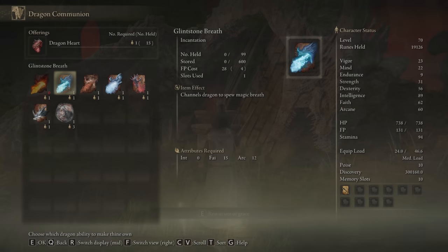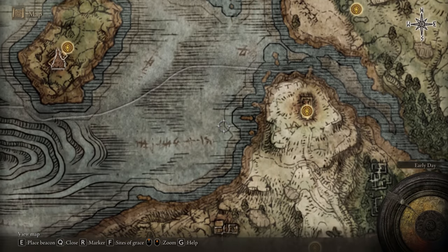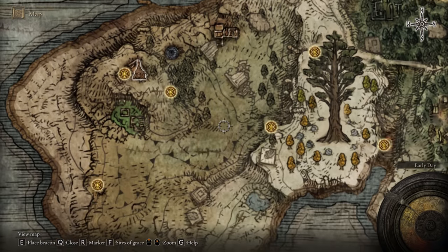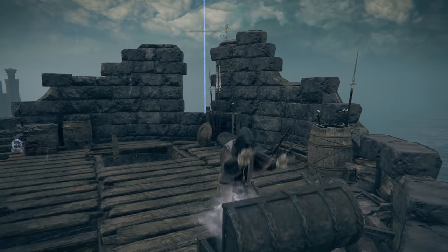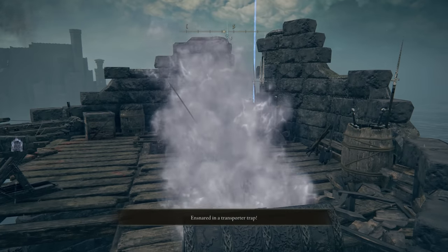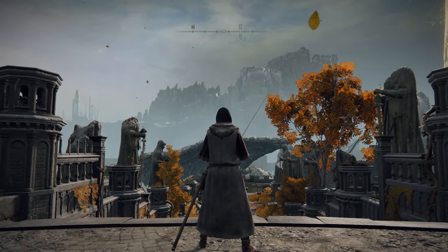You then want to go to one of the dragon cathedrals and purchase one of the incantations. From there, head back and then go to this tower right here. Once you have reached this destination, proceed up the tower and open up this chest. This is going to be a trap that will send you straight to the divine bridge.